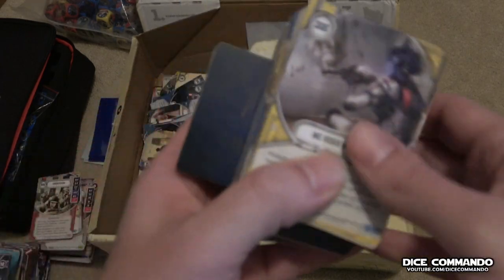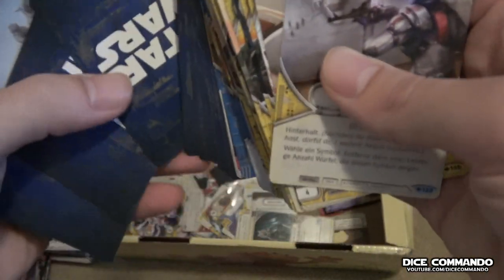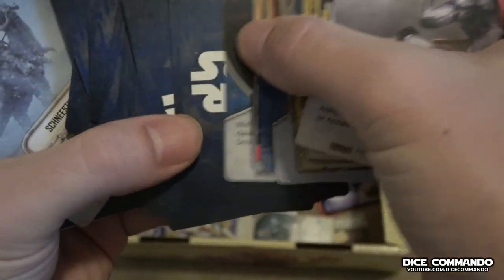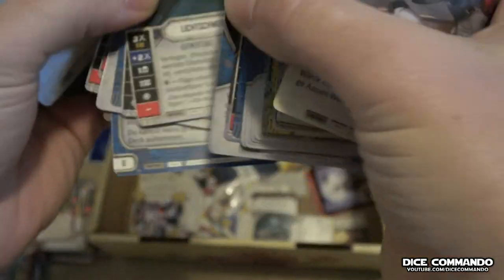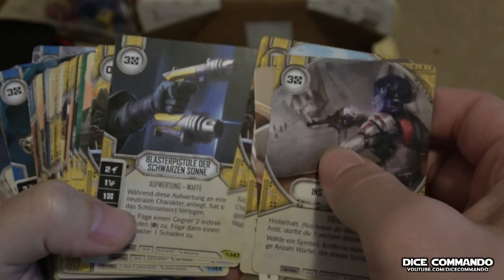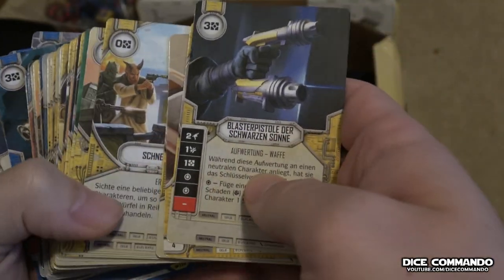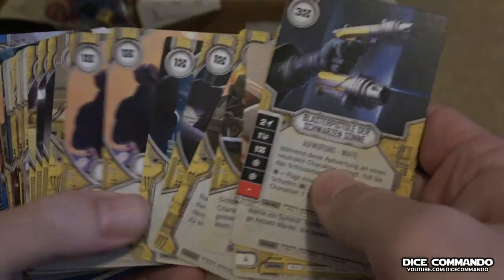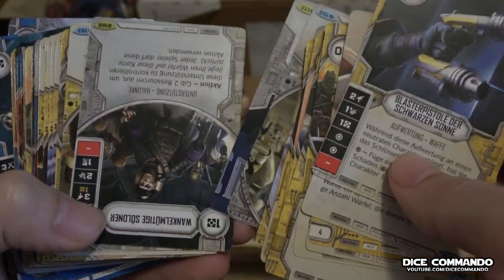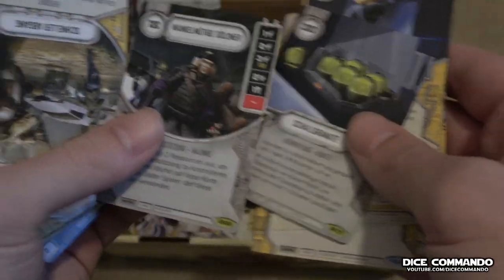Let's grab this big pile up here. There's just a general Lightsaber. Let's do this in order. Black Sun Blaster Pistol. The Sonics, and then the Fickle Mercenaries — let's check out the Fickle Mercenaries.